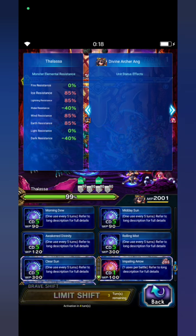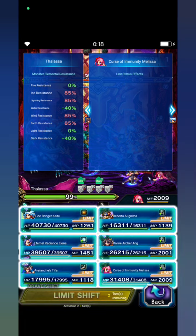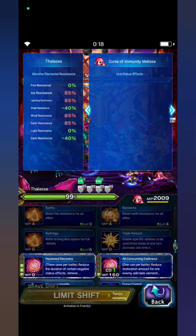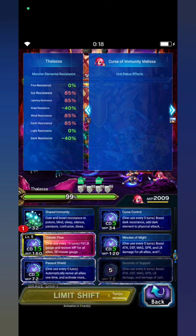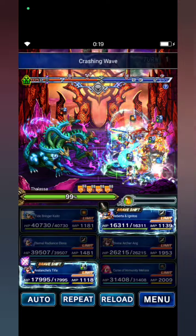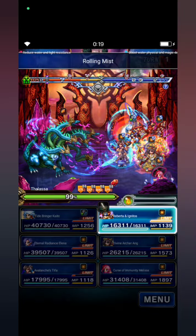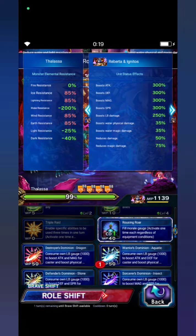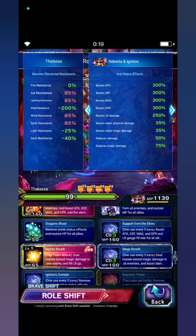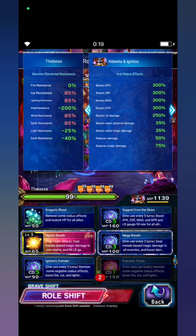Rolling Mist — Melissa will cast third immunity, then share immunity. Then chronic flow. Riberta casts aquatic draconic trion to fill LB gates, and then misty bread.